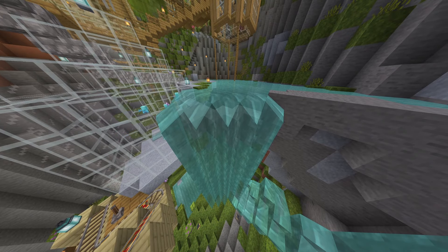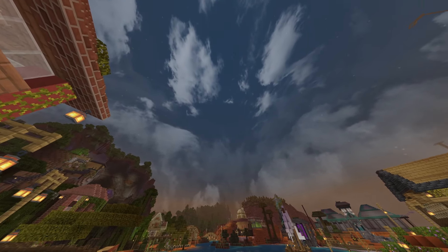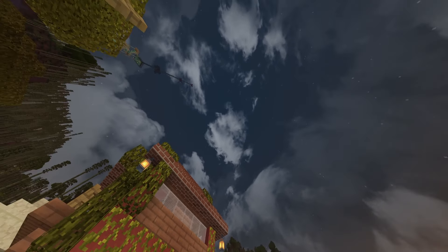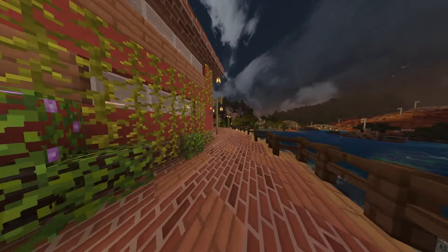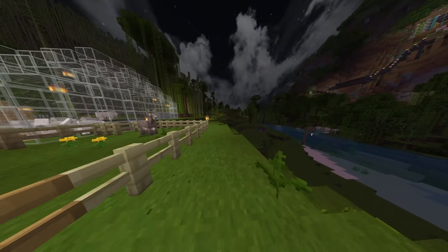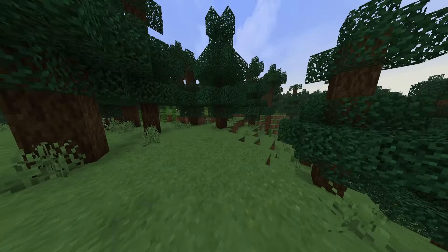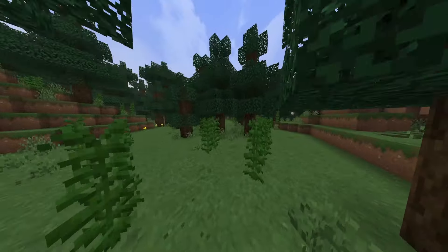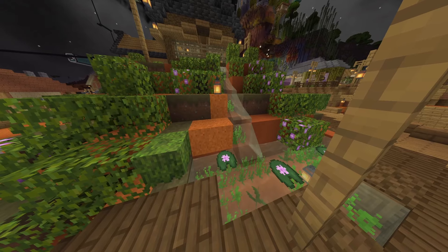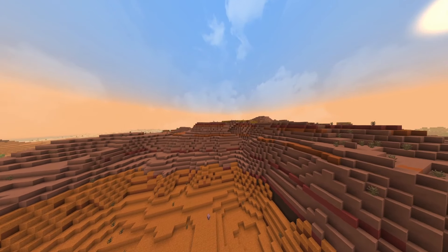The way the clouds are done — usually when clouds are done like this in packs I personally dislike it, but I think they've done an all right job here using the realistic clouds. There's not too much of a distinct pattern, there is a little bit of blockiness when you look straight up but that's rare, so that's fine. They're definitely better during the day than at night. The clouds are a little too in your face once the sun drops — it just becomes cloudy darkness everywhere. It feels like they're trying to do volumetric clouds like Java and not quite hitting the mark.